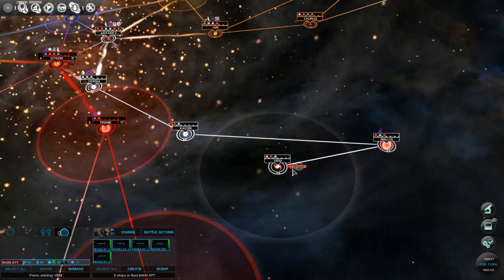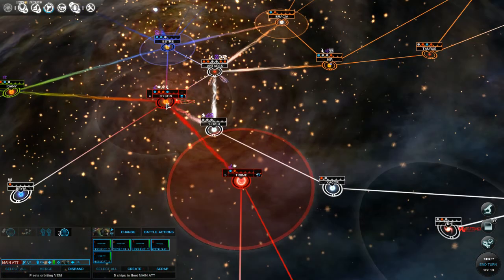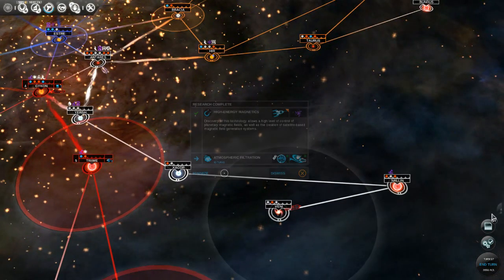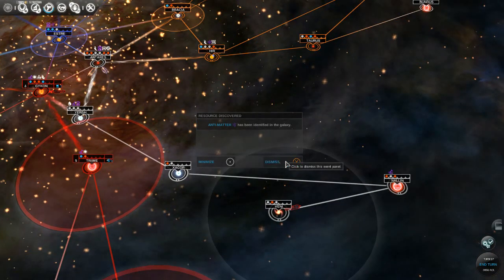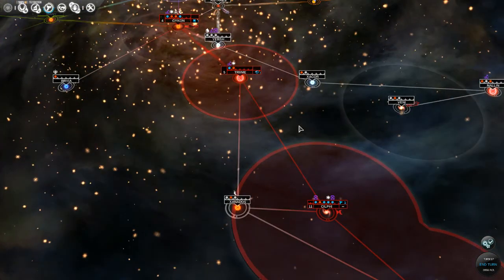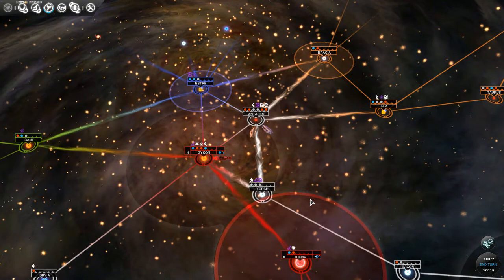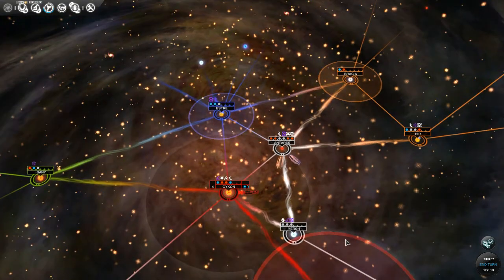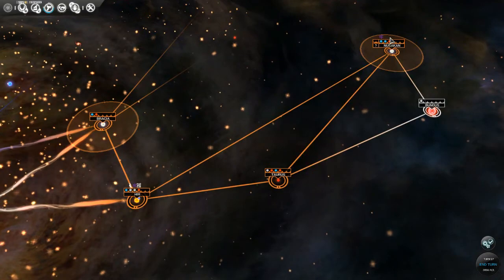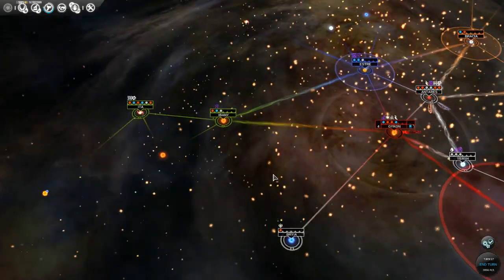I'm going to send this guy all the way over here - it's going to take a while. We have antimatter identified. It looks like none of our planets have it. But it is here, and it is here, and it is here.